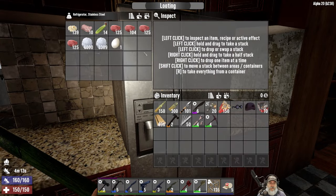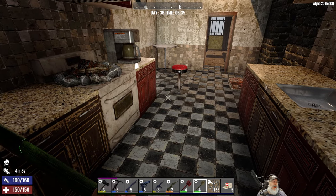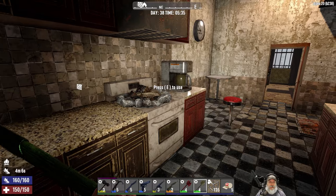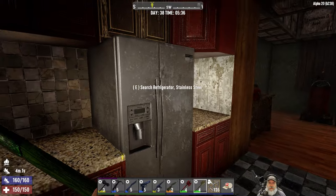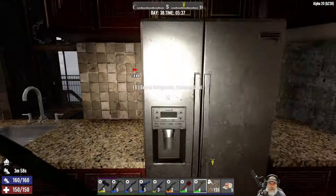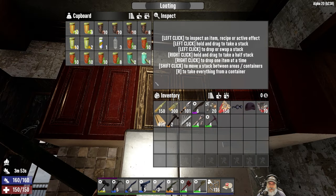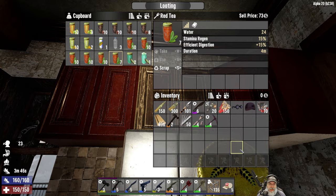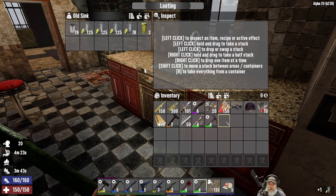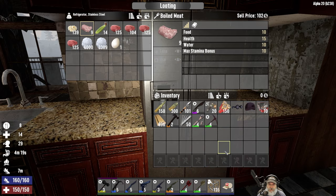Are we doing anything food-wise? We got plenty of meat there. I got lots of canned food — just tons of canned food, which is great. Lots of stuff to drink. I think what I'm going to do is, we're actually very good on food. Let's put one of these back here and just have one bite of boiled meat, and that should be good.